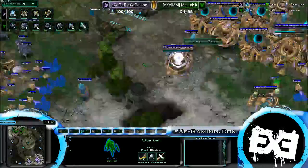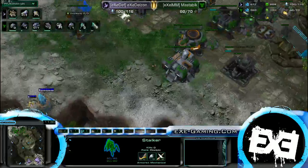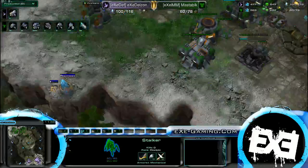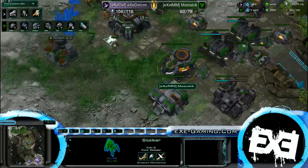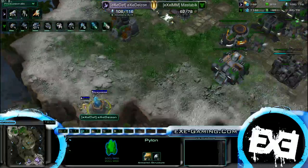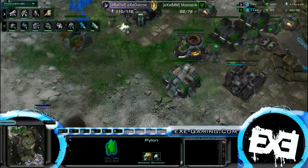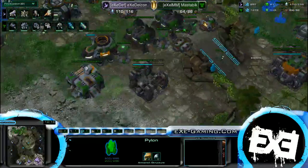Yeah, that 46 supply really put him behind. And he mislanded that starport — that's really unfortunate, it's not on the reactor. Nope, still not there. And he hasn't killed the pylon in the main base yet. Took him three tries and the pylon is still there. I wouldn't be surprised if we saw some DT nonsense maybe later in the game.